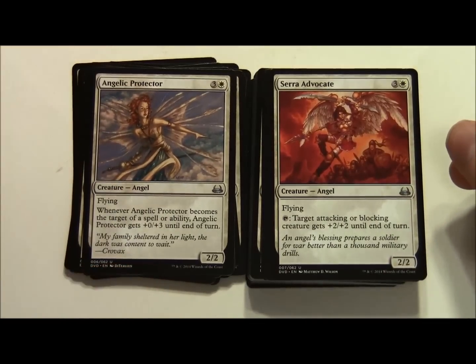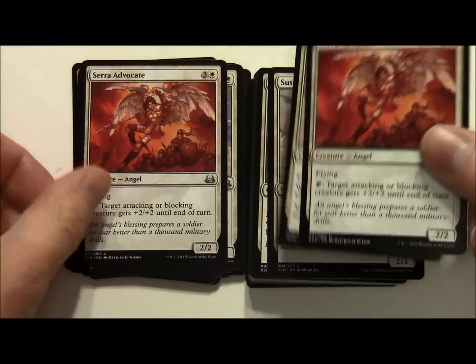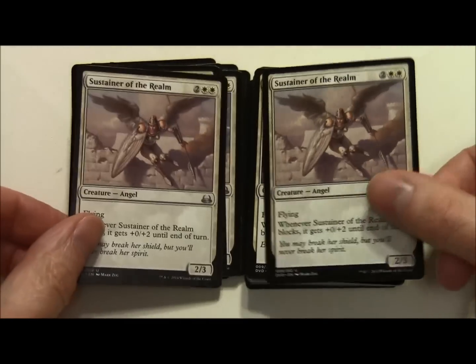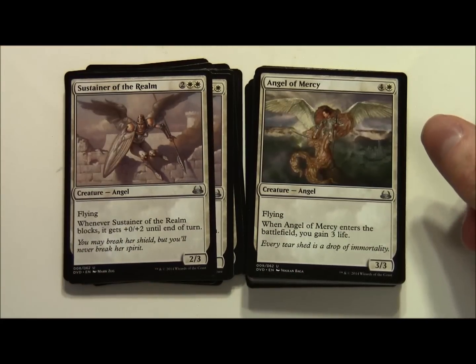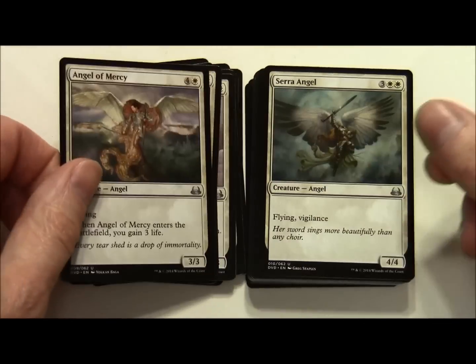Serra Advocate costs 3 and a white, a 2/2 with Flying. Tap: target attacking or blocking creature gets plus 2 plus 2 until end of turn - two of those. Sustainer of the Realm costs 2 and 2 white, a 2/3 Angel with Flying. Whenever it blocks it gets plus 0 plus 2 until end of turn - two of those. Angel of Mercy costs 4 and a white, a 3/3 Angel with Flying. When it enters the battlefield you gain 3 life - a couple of those in the deck.